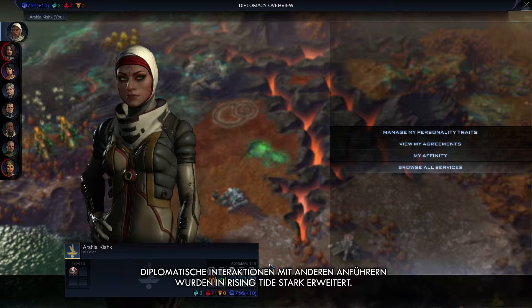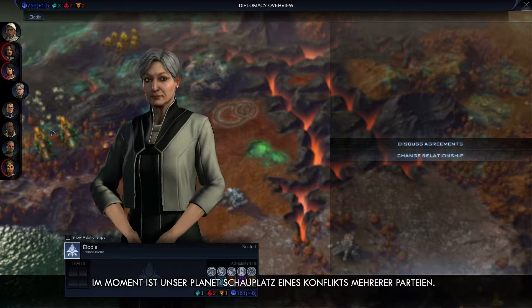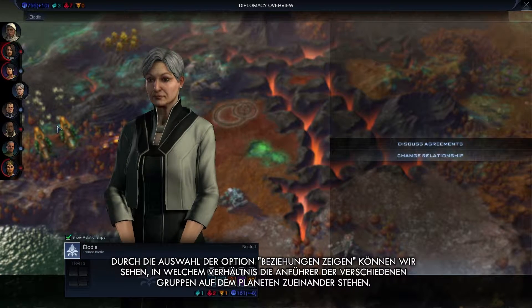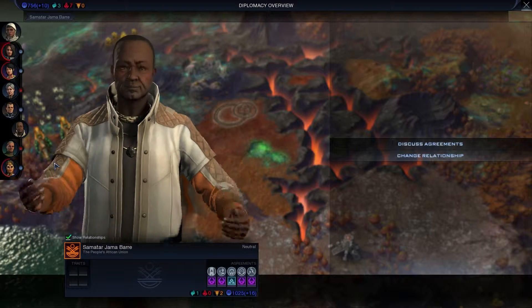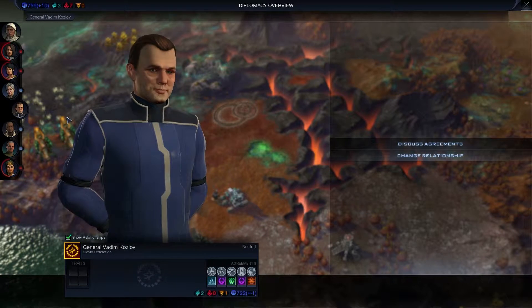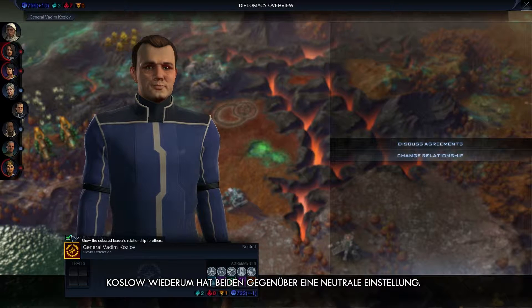Diplomatic interactions with other leaders have been greatly expanded in Rising Tide. Right now our planet is embroiled in a multi-sided conflict. By selecting Show Relationship, we can see how other leaders feel towards the other groups on the planet. Elodie, for example, is hostile to Bari. Kozlov, on the other hand, is neutral towards both of them.